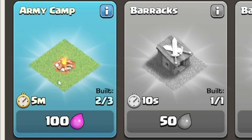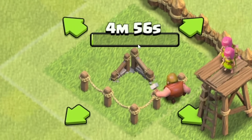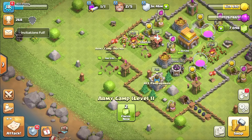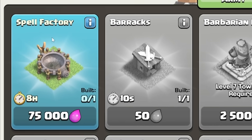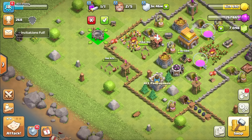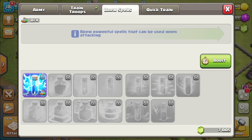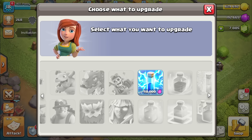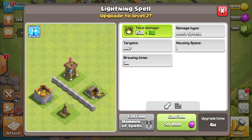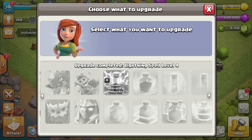Then finally we've got another army camp, which will grow our army size even bigger. That's going to take five minutes to build — I'll save the two gems and while that's building, I'm going to build a spell factory. We haven't got spells yet! I'll finish that for 93 gems, and in here we can unlock some cheeky lightning. We'll get those stacked up, and in my lab I can research to make my lightning better. That's now leveled up to level 3.